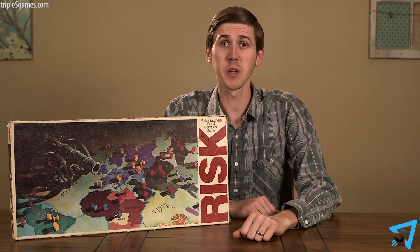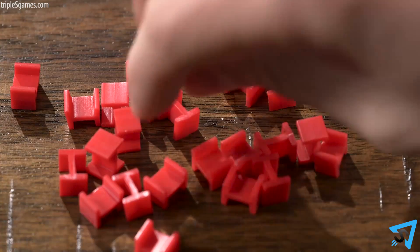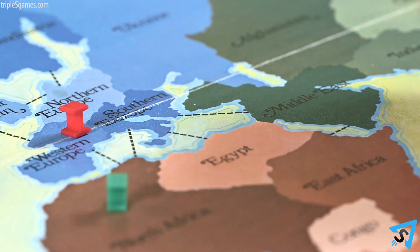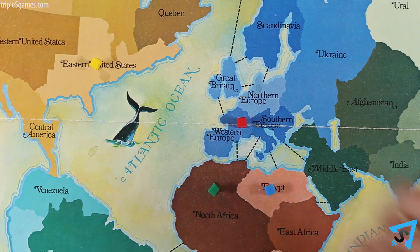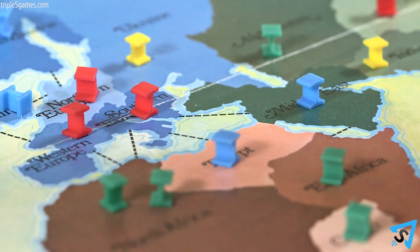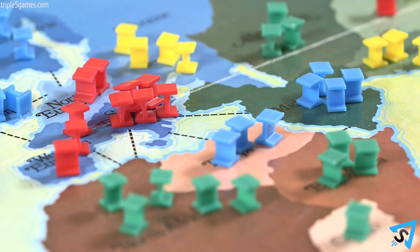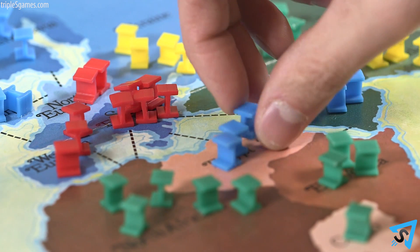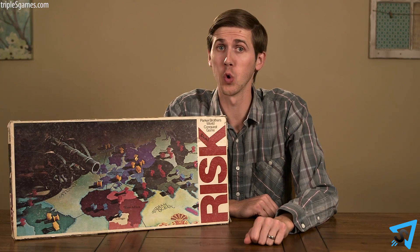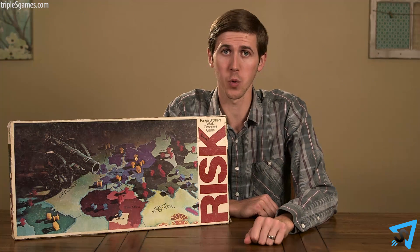Roll dice. The highest player goes first, then play proceeds clockwise. One at a time, each player places one army from their set-aside armies in any one of the 42 unoccupied territories on the board. Once every territory has been claimed, players continue to place one army on any territory they control. Players do not need to evenly place armies across territories. Once every player has placed all their set-aside armies, the player who rolled the highest goes first. Each turn consists of three steps in this order.